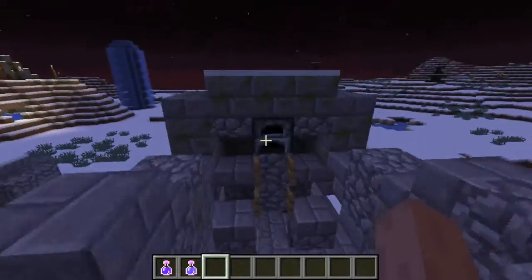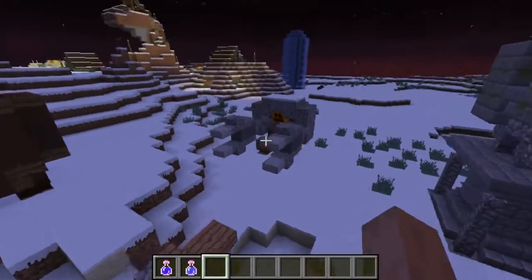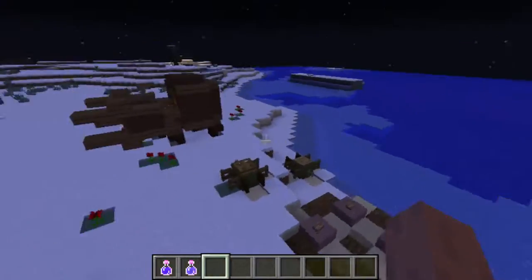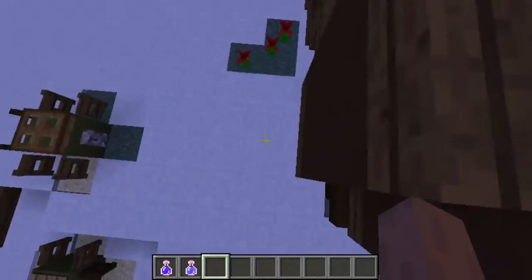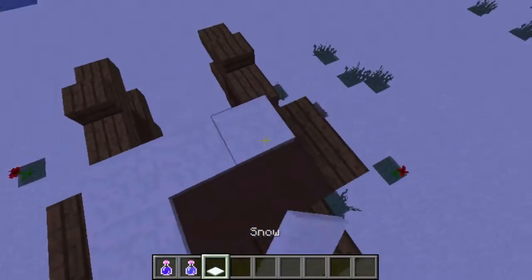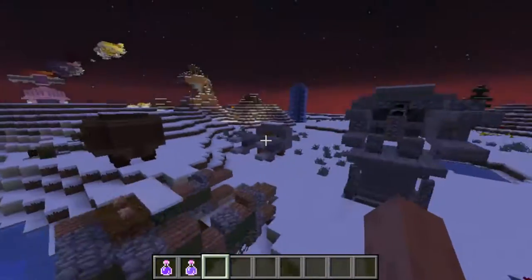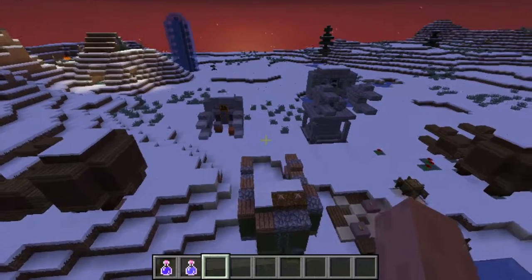Now, for statue ones, you use furnace. For actual ones, you use pumpkins. There are different ones, but that's how we do it.